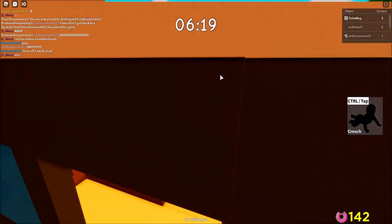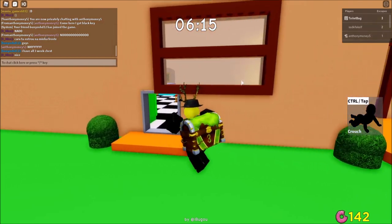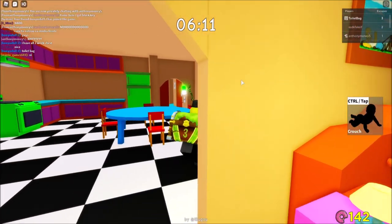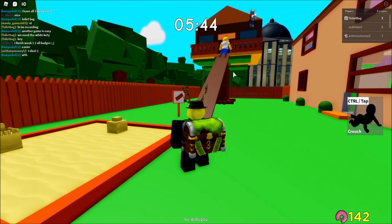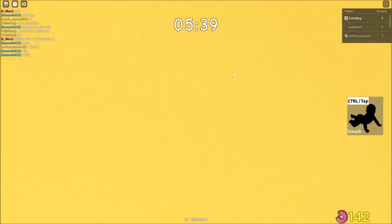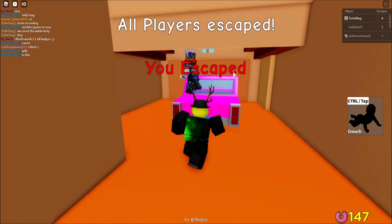I had to retry this like 50 times and somebody helped me — Anthony Money 5 — he gave me the black key as soon as I joined. Let's see if we can finally get this item. I don't trust this Piggy guy because he killed one of my friends on accident and he keeps walking close to us, so I'm trying to hurry up and get this item.